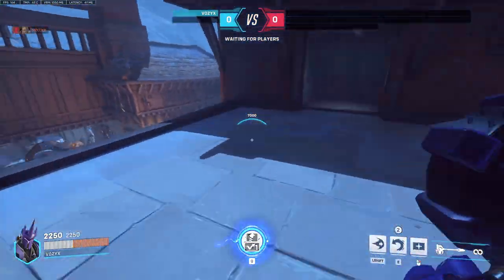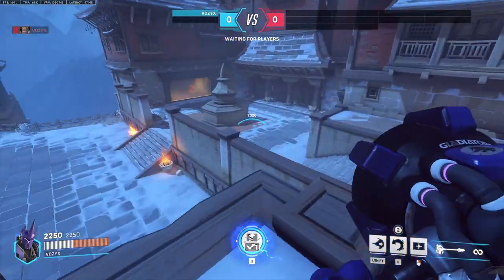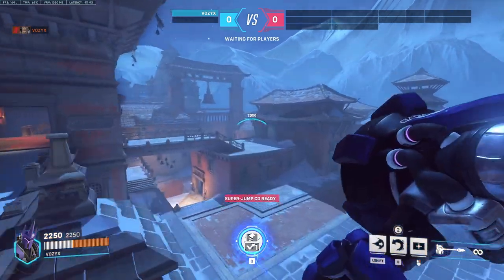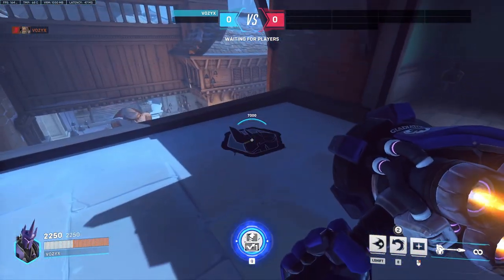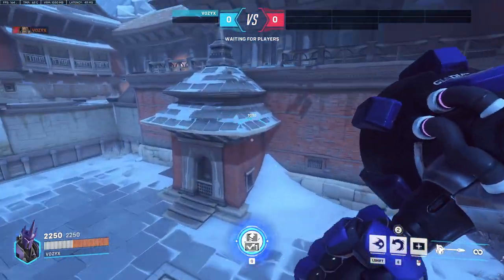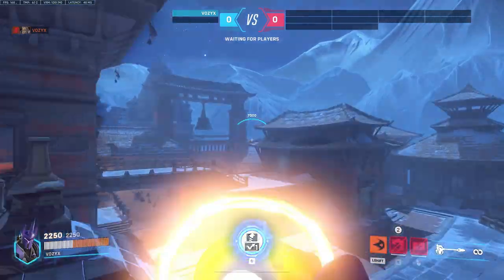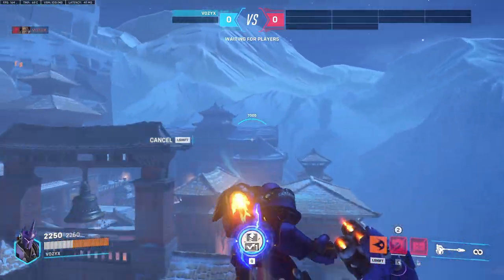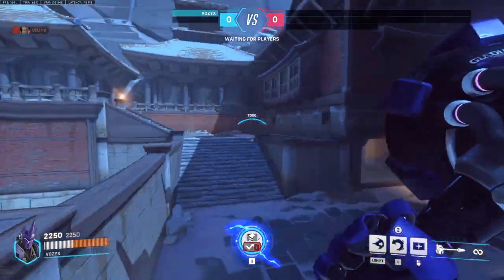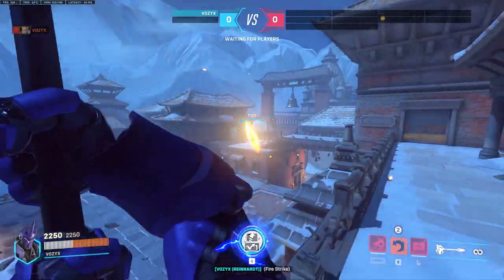Just for fun, there's a charge spot where you can do another roller coaster — just like I showed on Ilios Well. You just have the mercy stand basically where my spray is, maybe a little bit over here, right there should be good. Then you just charge across, pick them up, and turn. As long as you don't hit anything, the mercy won't die. It's pretty fun. You can do the same thing on the other side, having the mercy stand around there.